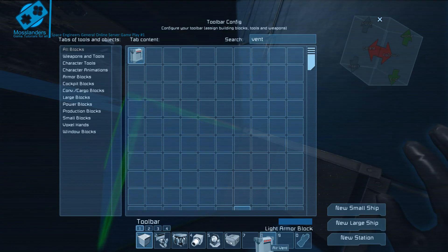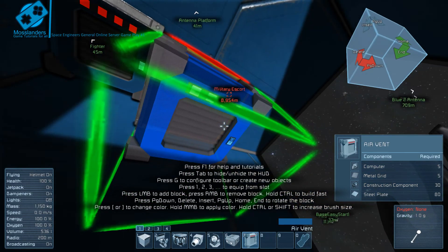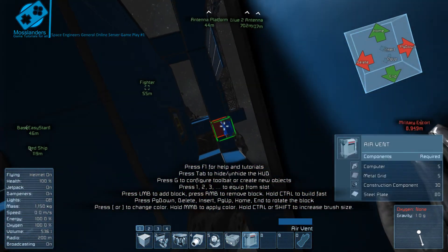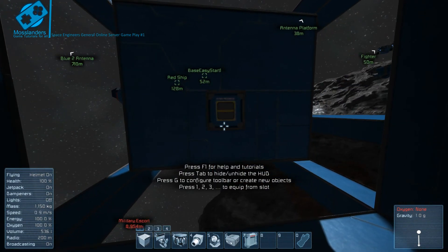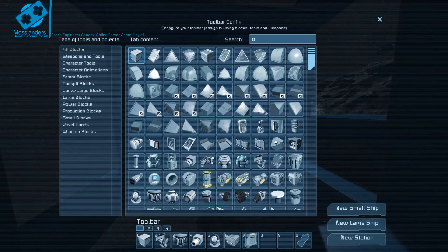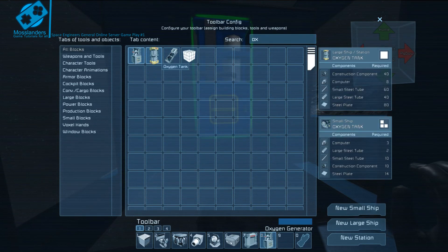Vents. So that goes in there — the vent. I'm going to go round the back. And there we are. So what I'm now going to do is get our oxygen generator and tank.